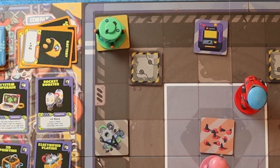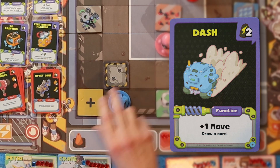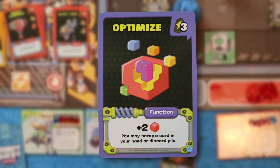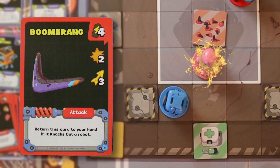We're going to go respawn Petrie. This is the last respawn of the game, so the next knockout ends the game. That has me a little worried because Crate has so much health. I'm going to use Dash to move and draw, then move twice with Jump Jets. Optimize — two victory points, scrap a card in my hand. I'm going to use Boomerang to hit Pug for two. That's my turn.